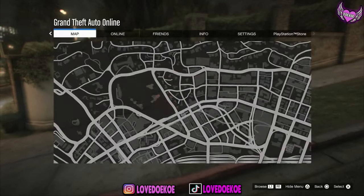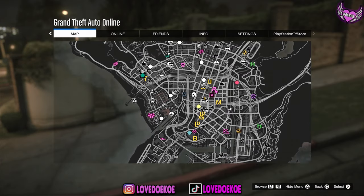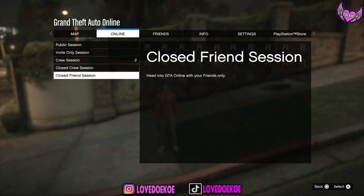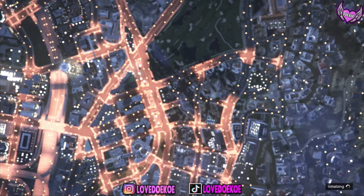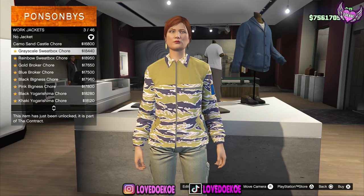When you spawn into a new session, you can open up your pause menu and check if you see a clothing store. If that's not the case, then you can make your way over to another session. When you're in a clothing store, make your way over to the tops, then go to work jackets.